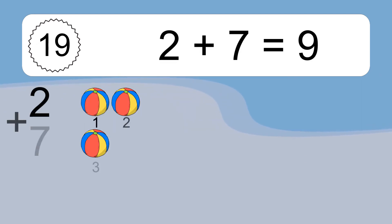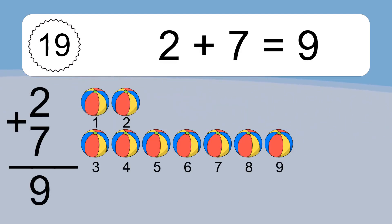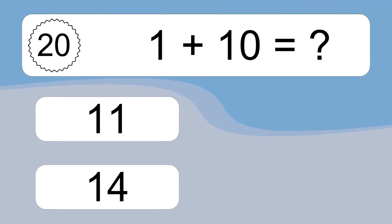2 plus 7 equals what? 2 plus 7 equals 9. Let's count it. 1, 2, 3, 4, 5, 6, 7, 8, 9. 1 plus 10 equals what?